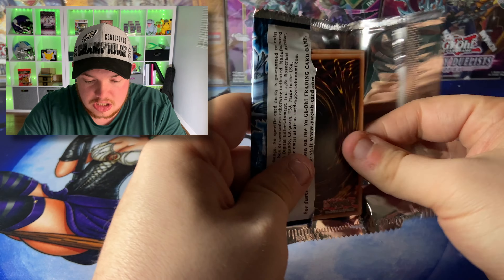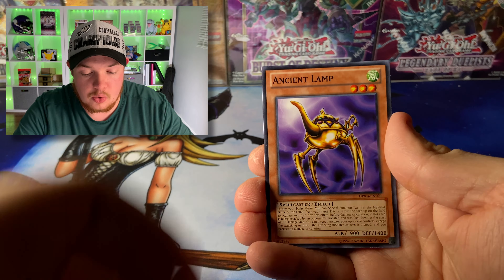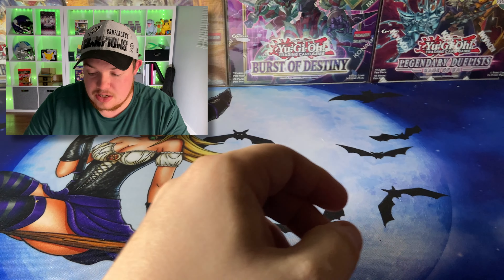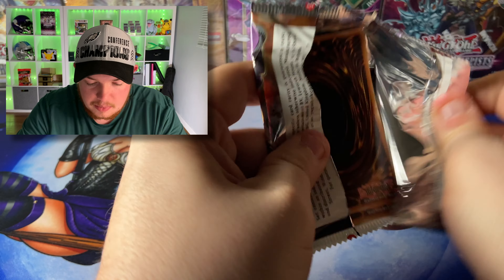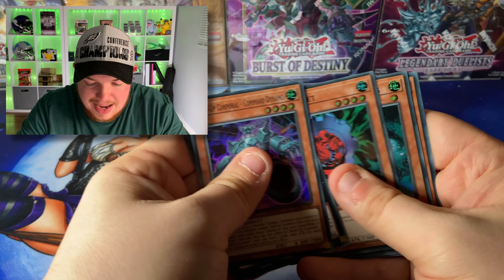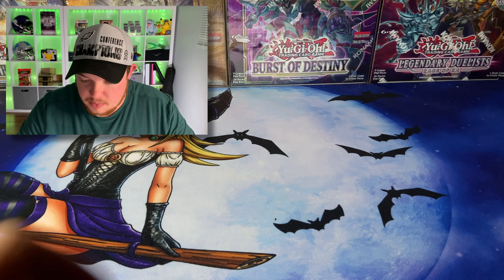Let's go! Y Dragon Head, Sword Stalker, Ancient Lamp, and Friend Sanctuary. Vampire Lord — we're just warming up with that Super Rare. Next we have Fists of the Gadgets. Can we get an Archfiend? That'd be really cool. The Boot Up, the Fire Fist, Red Gadget, the Friendness, and Brotherhood the Fire Fist Ram — very cool, we got the Ram.